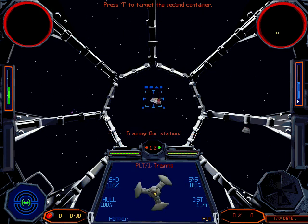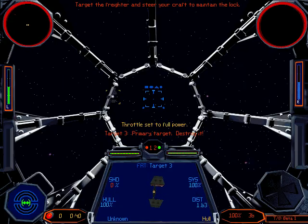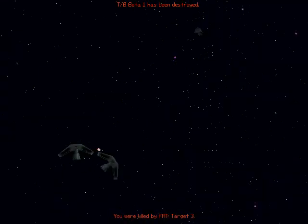Press T to target the second container. You will have to turn your craft to acquire a lock, so do so. Fire when ready and destroy the second container. Target the freighter and steer your...